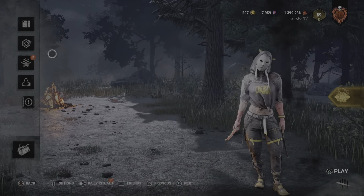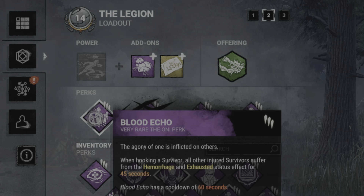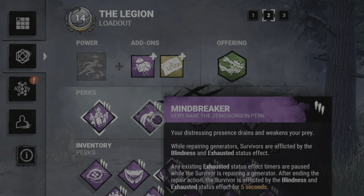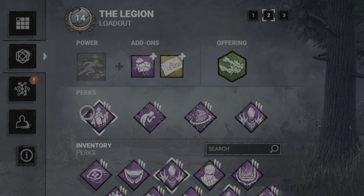What I used was Blood Echo — obviously you have to have Blood Echo equipped — and I used Mindbreaker, so survivors become exhausted when they're on a generator. It lingers for five seconds, but they lose the effect if they sprint off. So yeah, those are the perks I had.